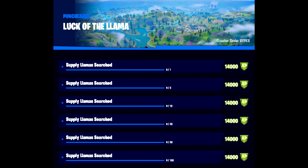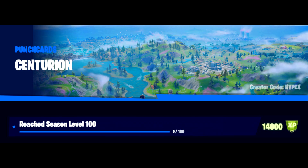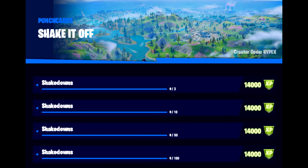We then have Luck of the Llama, which is searching llama supplies. Finders Keepers comes up next, which is about rare chests. We then have Care Package, which is supply drops. We then have Centurion, which is reach level 100 — you can always just buy it or just get the punch cards done, which now you have all the information for. We then come to Shake It Off, which is for Shakedown — when you've knocked an opponent, you go up to them and shake them down to find out where their teammates are.